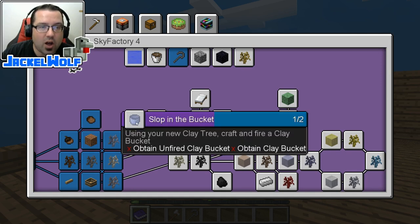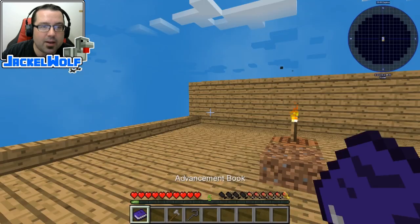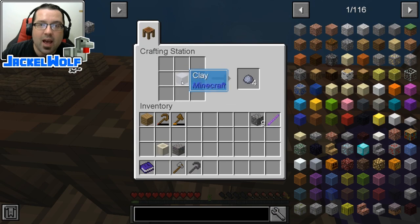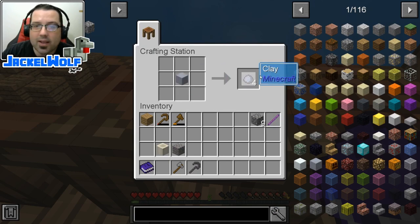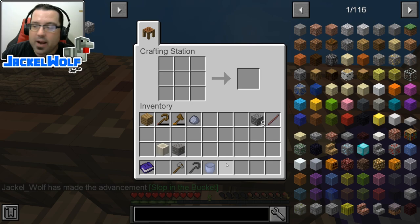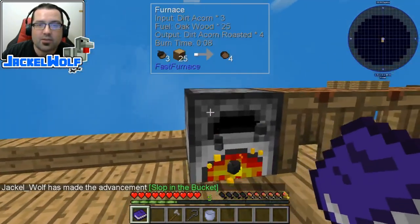Next up, we're going to work on the Slop in a Bucket. Using your new clay tree, craft and fire a clay bucket. Last episode we made ourselves a piece of clay. You could place this in the world and break it to get your balls of clay, or you can put it in the crafting table and get those balls of clay just the same. What we're going to do is place three pieces of clay in a crafting table in that V shape, and that gets us an unfired bucket.